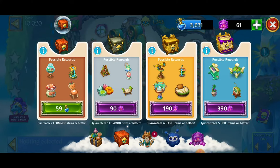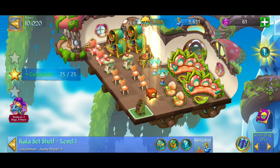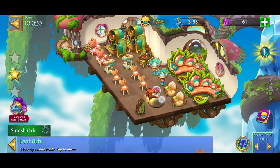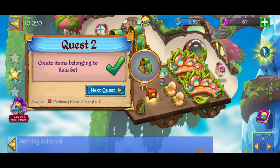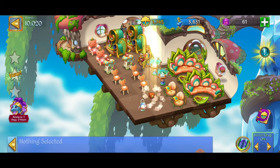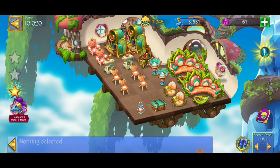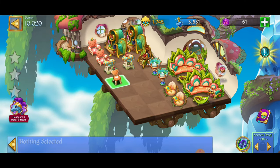We just finished the Kayla set quest — awesome! Putting this in storage and getting the next quest: create items belonging to rustic set. Nice, now we're going to work on the rustic set. Just finished opening those crates and now we have to open up some more. Making some storage space and merging those chairs.